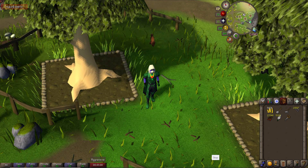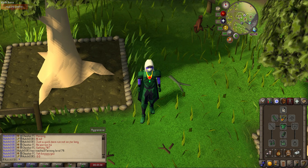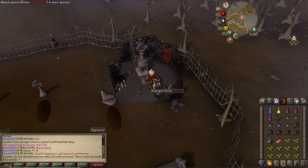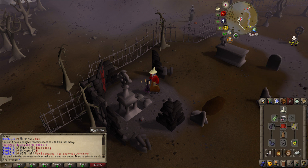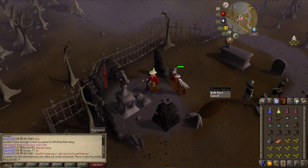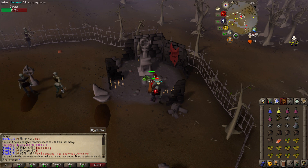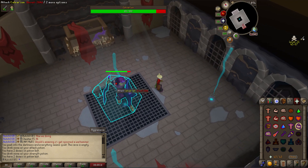In terms of herblore we're at 54, nothing too crazy yet, and we're still farming secondaries as we go along. It's time to go to Calvar'ion for a quick trip. We've gone for prayer-boosting gear — the salve amulet is vital — along with the Vigorous Chain Mace. We bring a strength and attack potion to speed up kills. First thing is finding a free world, and then we're ready to go.